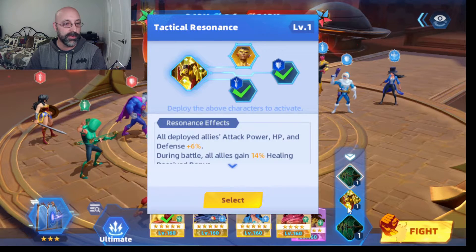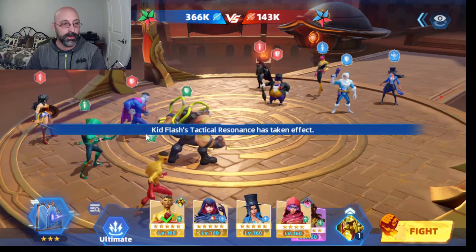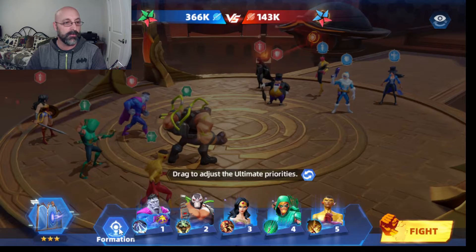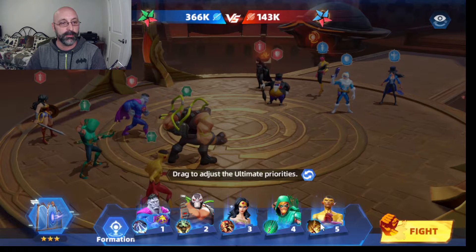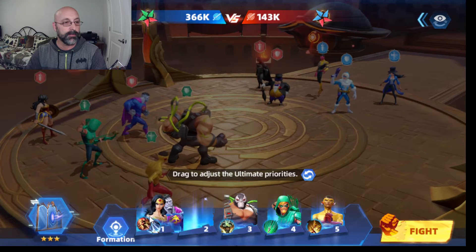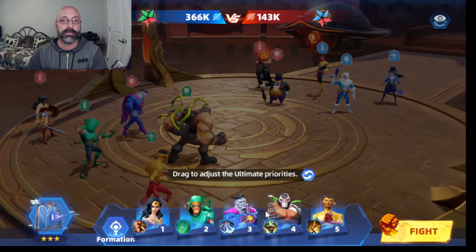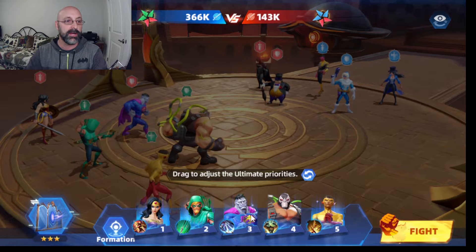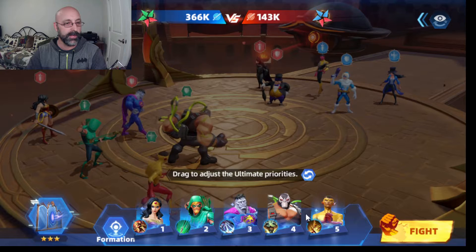There's also resonance. Kid Flash gets a bonus if he has both a tank and a DPS character in his group, which gives a little bonus to everybody's hit points. Before the battle starts you can decide which order they use their ultimate abilities in. I'm going to put my damage dealers up front, although sometimes you'll want to put your tanks up front to put up some defenses and shields.